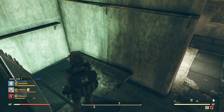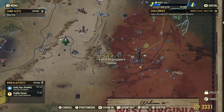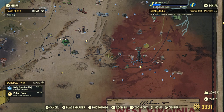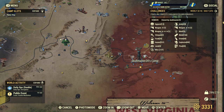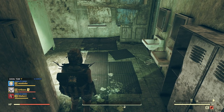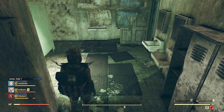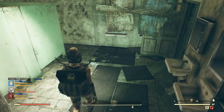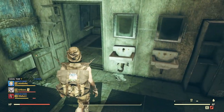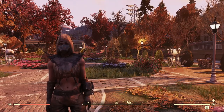Those three locations are where the Asylum Worker outfits spawn. You can also get them from events around the Cranberry Bog, but the RNG there is even worse — you're better off checking the building every server you join and hoping to find the variant you want.